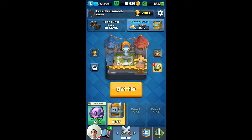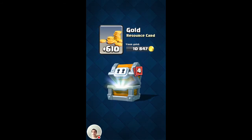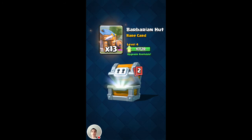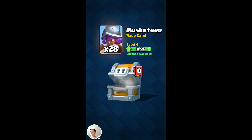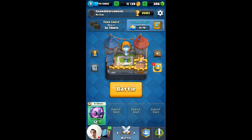We have one more giant and then a magical chest to open. Can we get a Legendary, guys? Come on, we've got to do it. We got 56 Teslas, 13 Barbarian Huts, 106 Goblins — and no Legendary yet. That's 28 Musketeers. Come on, guys. Please. Fingers crossed, let's get a Legendary.